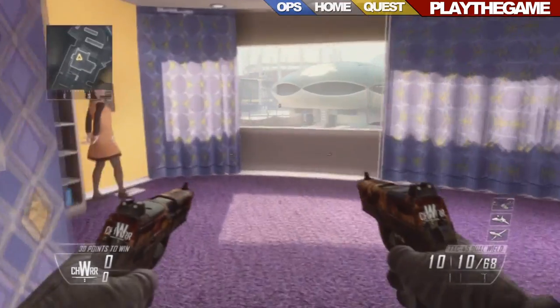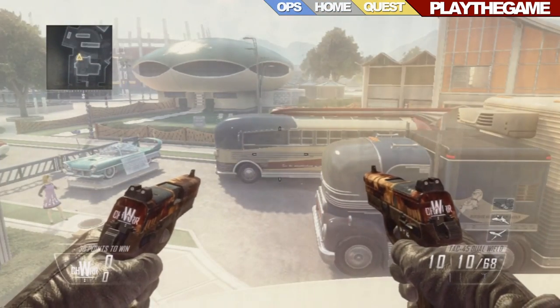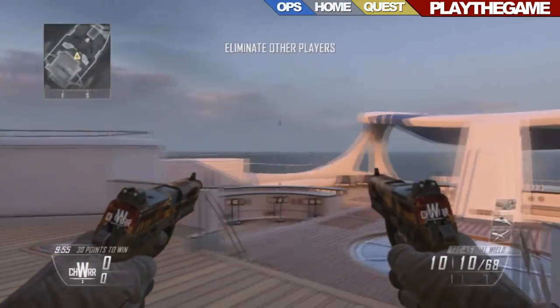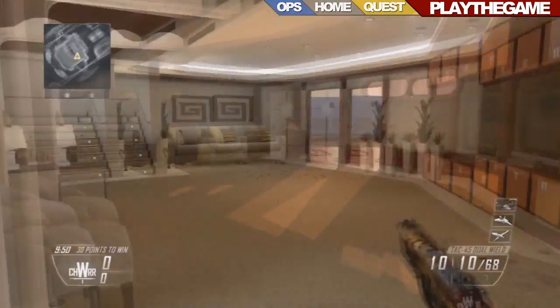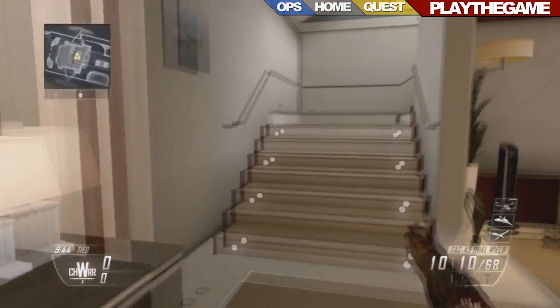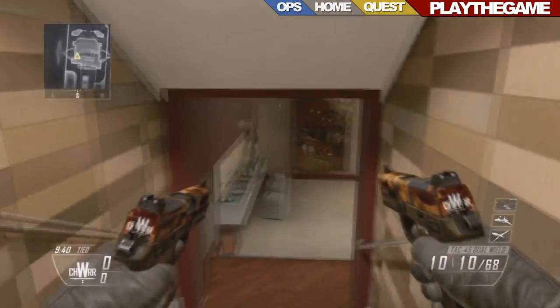Now I'm going to switch over to Hijacked where I found something very nice. So we're in Hijacked here, and this is the right spawn you want to be at. All you have to do — you can see a dropper stone there, the red one I was just talking about — head upstairs and go to this room here.